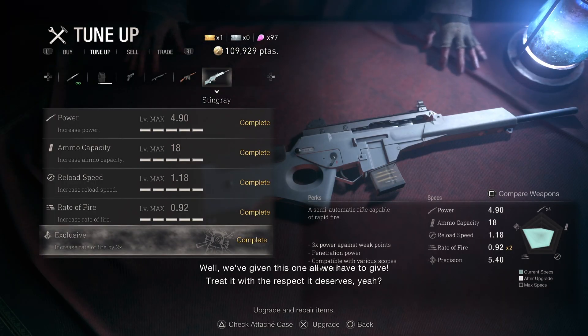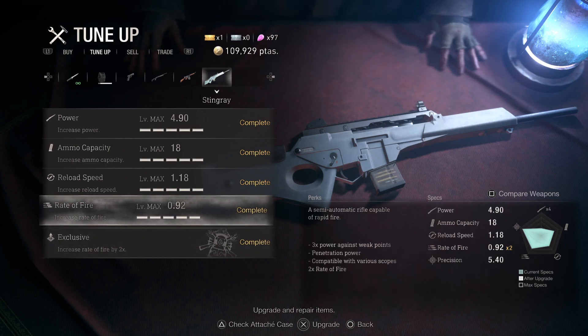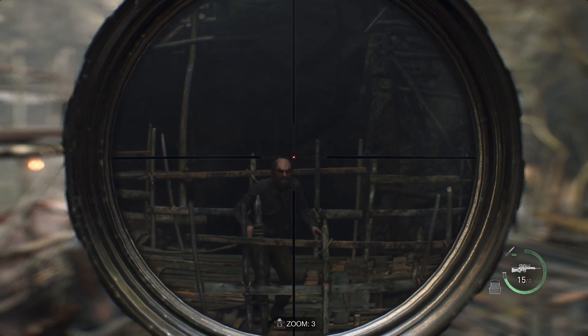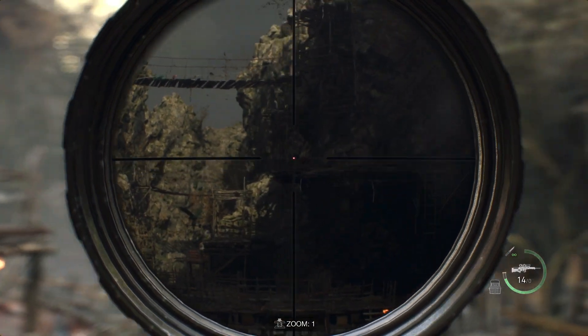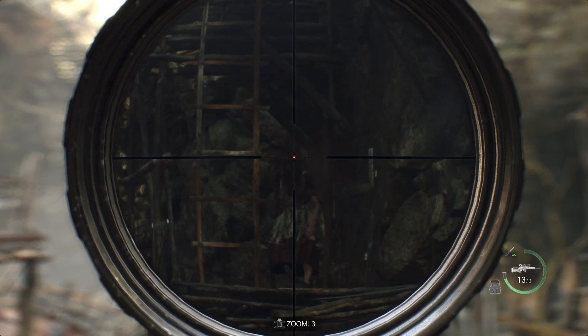For the rifle, the recommended weapon is the stingray. This is a sniper rifle, and when you attach the scope it is great for picking off long-distance enemies and focusing on headshots. The total power is 4.90, total ammo capacity is 18, and with the exclusive upgrade the fire rate increases by 2, making it easier to pick off enemies quickly, especially when facing a group of enemies that are close together.